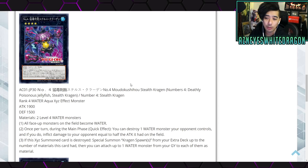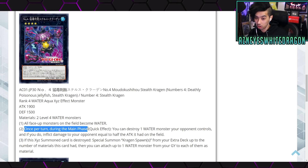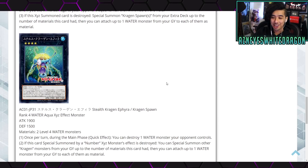Let's wait until we see the rest of the support. We've got a Rank 4 — Number 4 Stealth Kragen, a Rank 4 Water Aqua Xyz effect monster with 1900 attack and 1500 defense, requiring two Level 4 water monsters. First effect: all face-up monsters on the field become water. Second effect: once per turn during the main phase as a quick effect, you can destroy one water monster your opponent controls and inflict damage equal to half its attack. Third effect: if this Xyz monster is destroyed, you can special summon Kragen Spawns from your extra deck up to the number of materials it had, then attach up to one water monster from your graveyard to each as material. The burn effect is really good — pop one, burn them, and you can still attack.